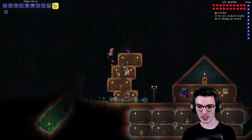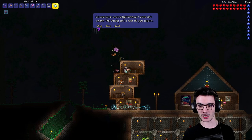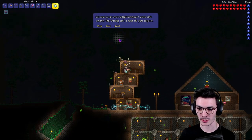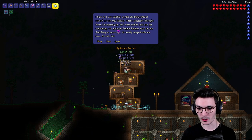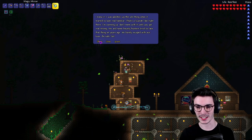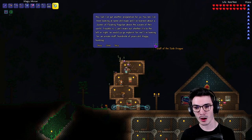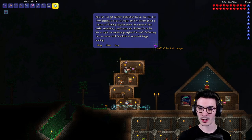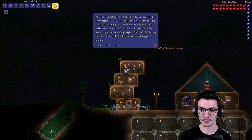It's a quest item. I remember you guys telling me — I was looking in the sand biome near the surface and found it. Boom, we got the quest! We got another proposition: there are floating pagodas above the ocean — it could be to the left or right. He's looking for an Innate Staff that's hundreds of years old.